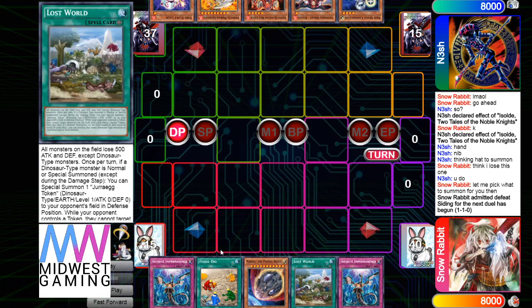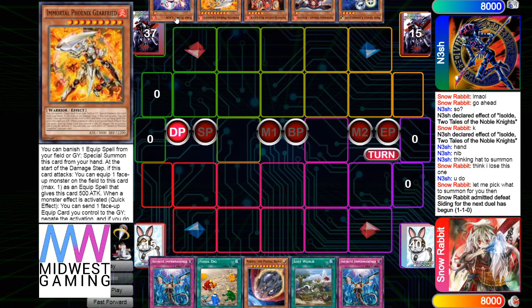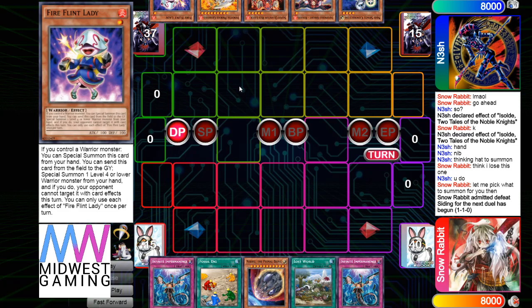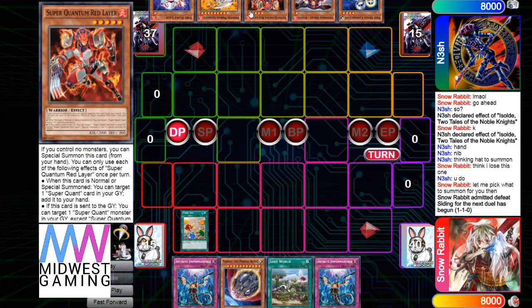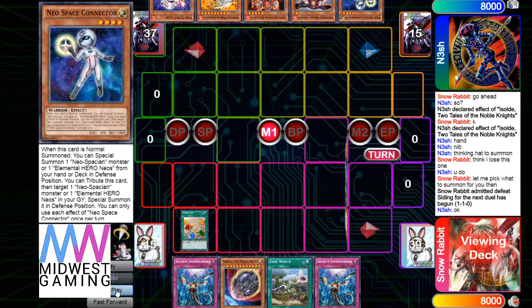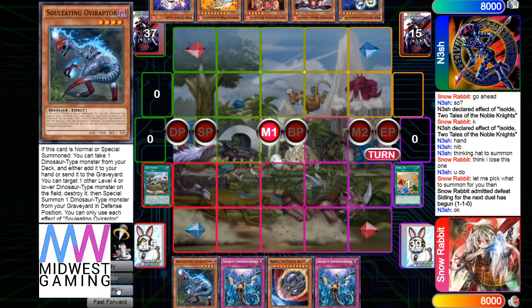Opening with Lost World and OV. He has Connector, Renod, Red Layer, Gear Freed, and Fire Flint Lady. His hand doesn't do a lot versus Dino — he needs Talents, Droplet, or Dark Ruler to stop Dolka and Conductor. You could try pushing through it but it's very hard.